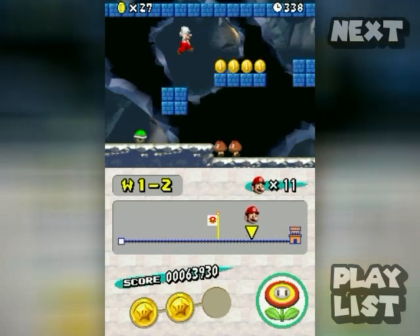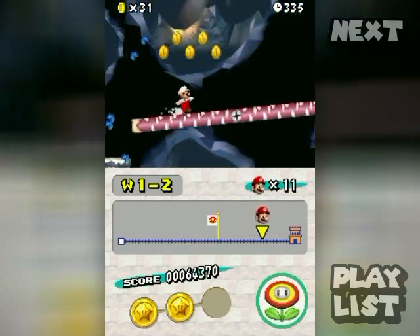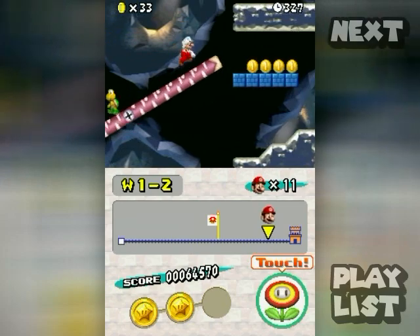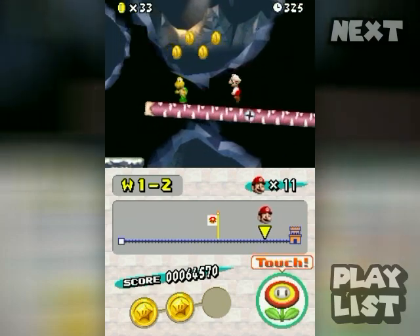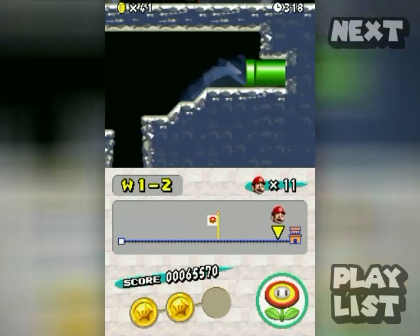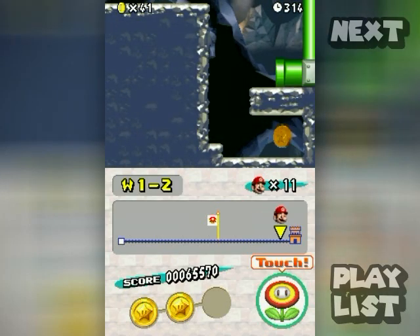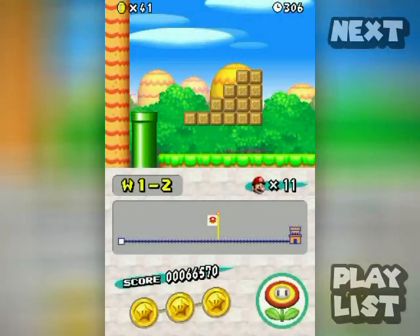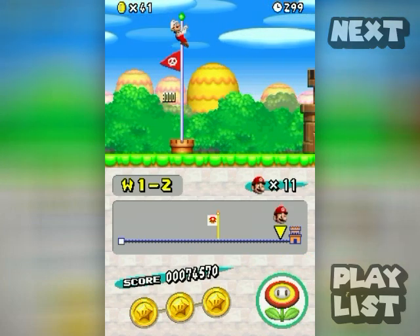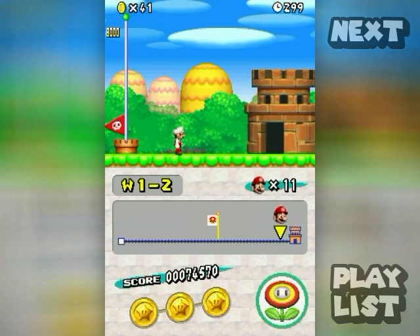Look how much faster things go when I'm not explaining things. We're almost to the teeter-totter with the hidden upper ground area. I need to get this as high as I possibly can — there we go, I'm above the world. This level actually has two exits, and you can tell which is the secret exit because it has a red flag — so that was the secret exit.